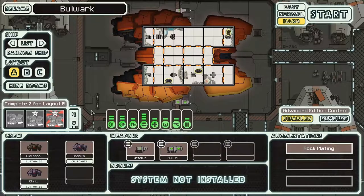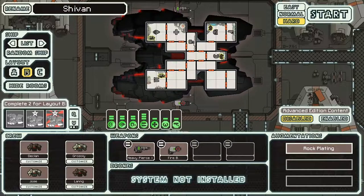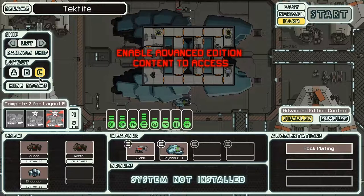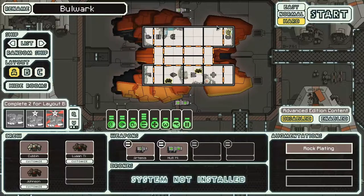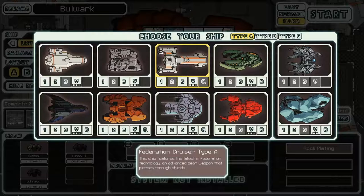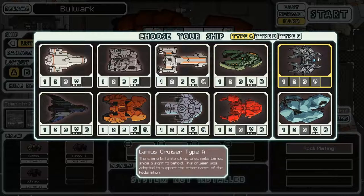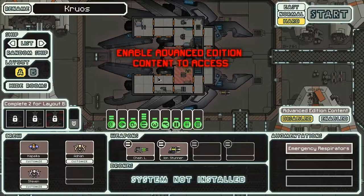So with the Rock Cruiser, I basically have all three types unlocked now. To unlock the Type C you have to basically reach sector 8 with the Type B layout on the advanced content. I'm thinking we're going to stick to only doing Type A for hard mode in the original stuff, and the last crew is of course advanced content — there's like no way I'm playing without it.